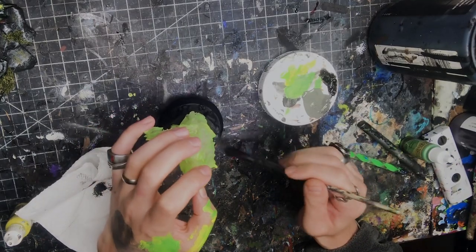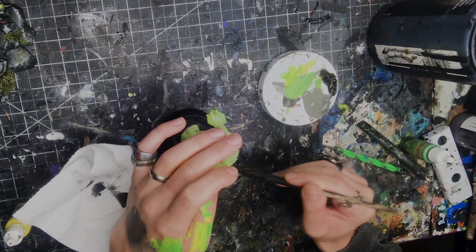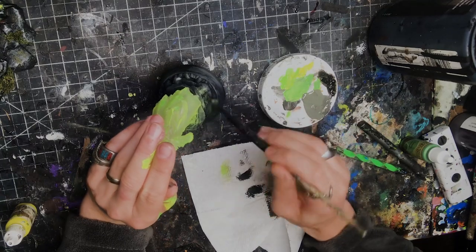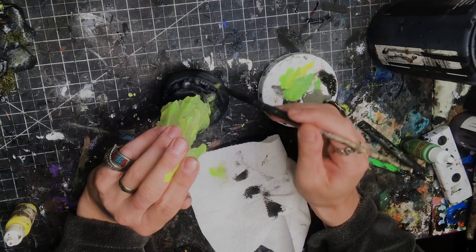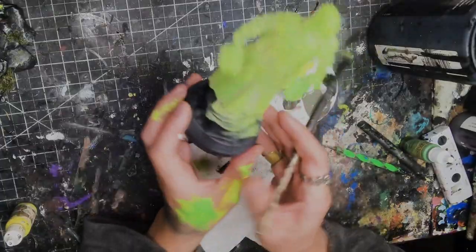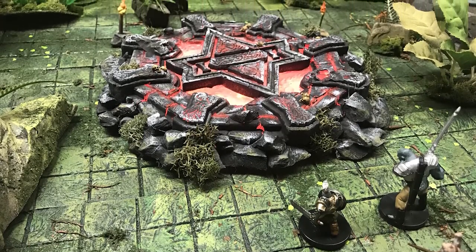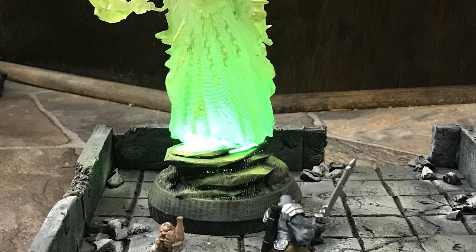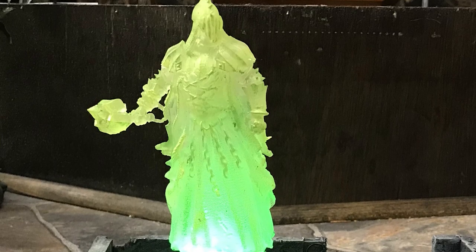I already had black on the base, so now I'm dry brushing on some Apple Barrel pewter gray quickly to give a stone effect. Since I like to add a little OSL so I can use this even when it's not lit up, I've mixed Game Color Livery Green with yellow to give it a lighting effect on the base. There you have it — simple techniques that will help you throw some awesome glowing stuff at your players, keeping them engaged and making your table look awesome. I hope you liked the video. Please like and subscribe, and we'll see you next time on Critical Crafting.